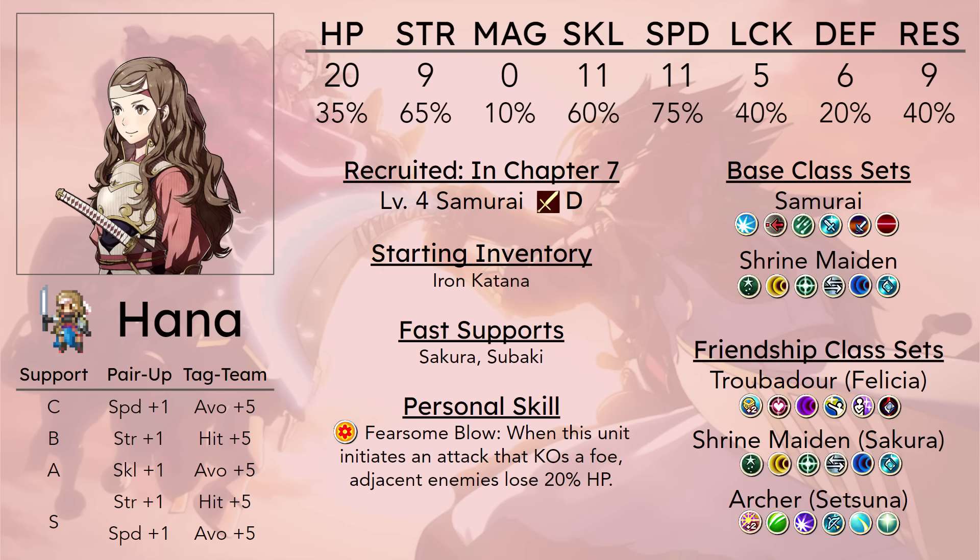Whenever she's enemy phasing, it doesn't even matter if she's going for the Vantage one-shot strat — you really just have to be very controlled about who she's fighting. She really needs to pick her battles. Some enemies have it worse than her in that department, but a lot of units just have it better, like Ryoma, who starts in the same class, or Saizo, who's just going to have a better time enemy phasing things, and more bulky units will generally have a better time.